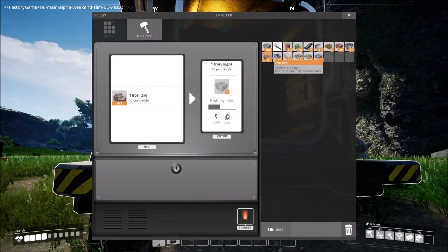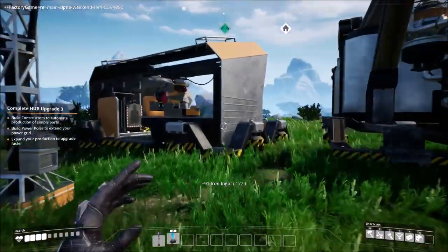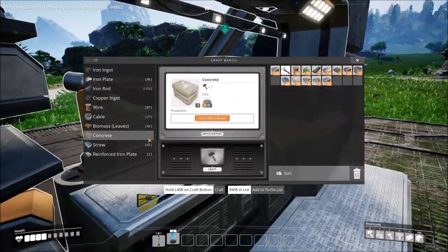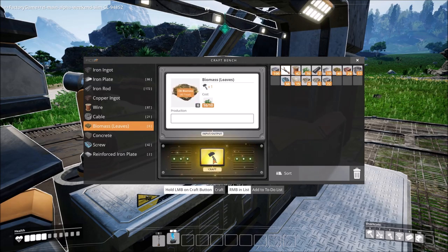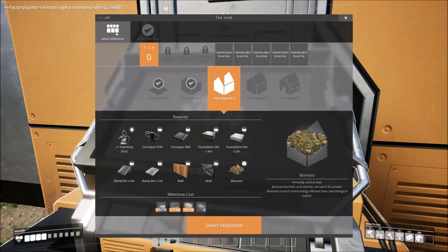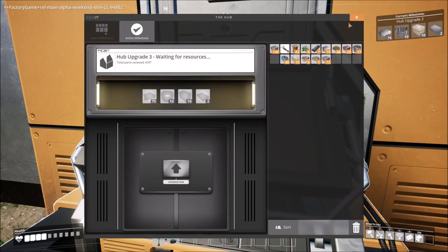How are we doing? Getting kind of full — put that in there, restock on some iron. Let's see what we need for the next tier. Going to three — this is where we start getting conveyor poles, which can be used as connections for conveyor belts. You can adjust the height of the pole, useful to route conveyor belts in a more controlled manner over long distances. Foundations, ramps, walls — all that sweetness. We need to put some stuff in here: drop some concrete, drop some plates.